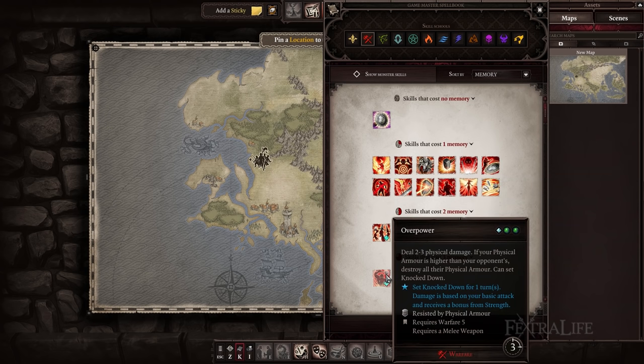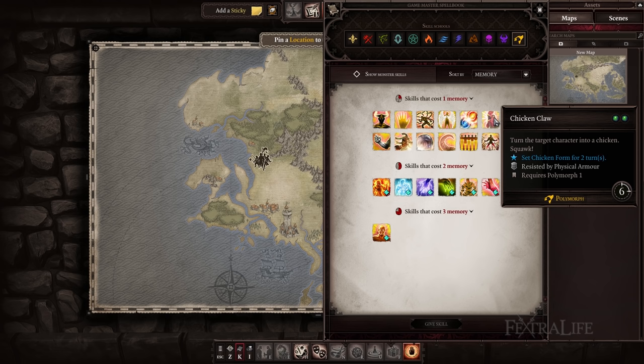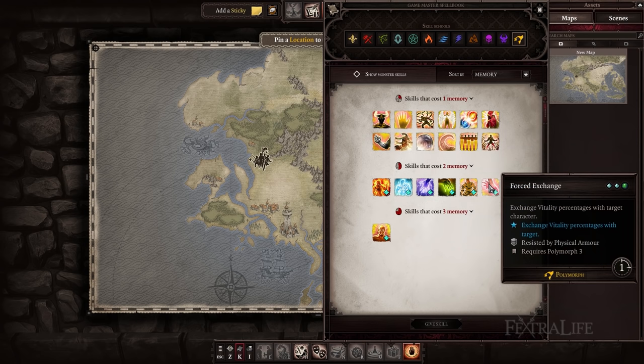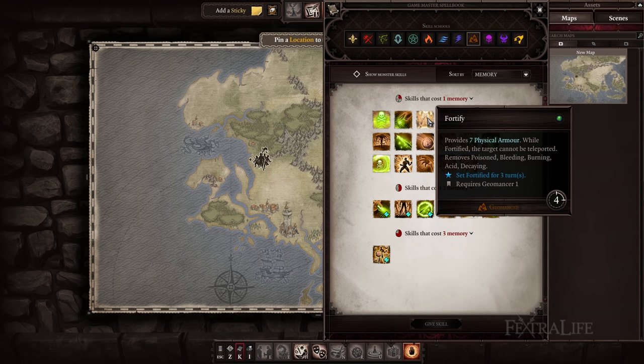Overpower — destroys all the target's physical armor and knocks them down. One of the best source skills in the game. Chicken Claw — turn the target into a chicken for one turn. This skill is resisted by physical armor so it works well here. Chickens cannot attack or use skills, so it's a great way to remove an enemy from the fight for a while. Tentacle Lash — this skill scales with Strength, which fits well here. Besides dealing good damage, it also prevents the target from being able to attack for one turn. Be sure they have little or no physical armor before using. Forced Exchange — since you'll be taking damage quite often with this build, this oh-shit skill might save your character, as well as make a really tough target go down easy. It costs two source points, so you'll probably only get to use it once per fight. Fortify — great way to recover physical armor, which you will need a lot of. It also prevents you from being teleported and you can use it on teammates as well if needed.